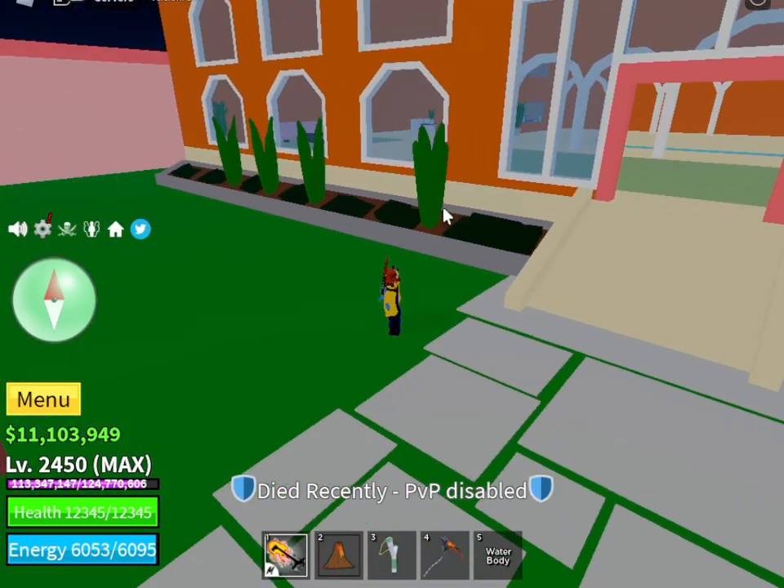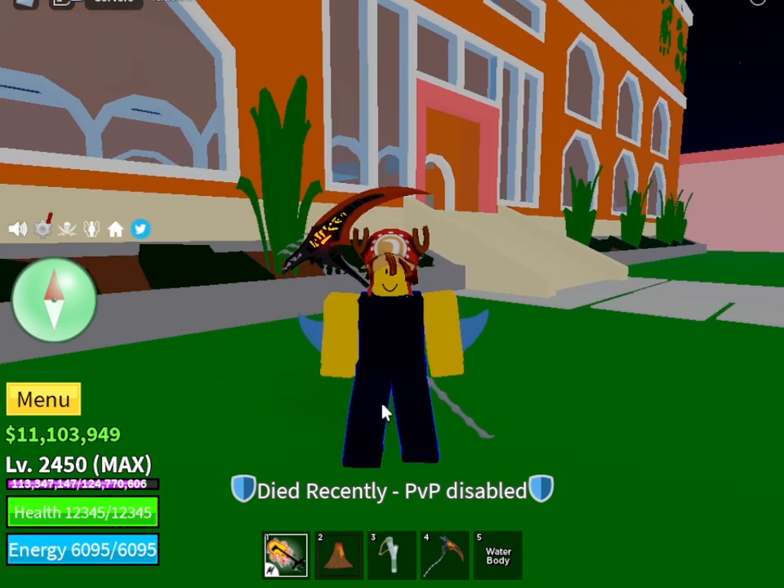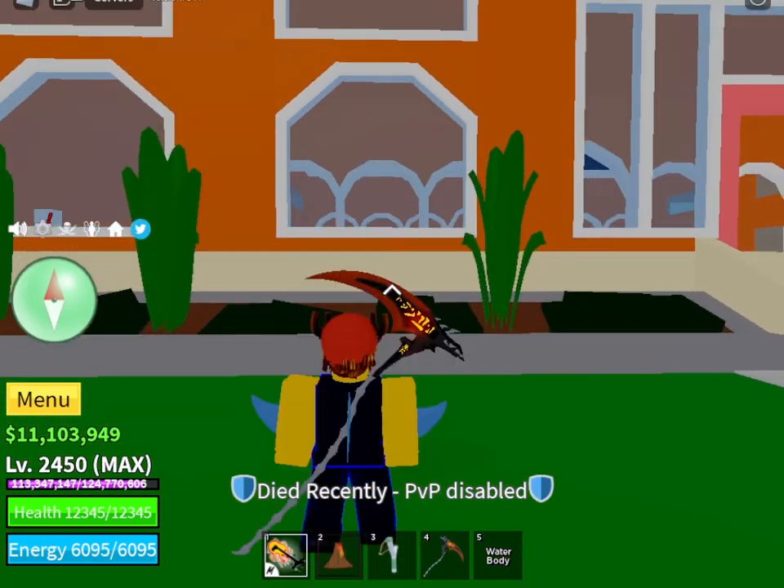The fourth red flower is here at the Swan Mansion. Now the last one is just ahead.